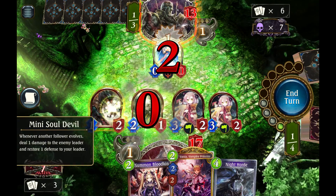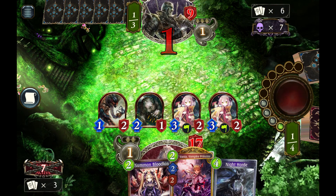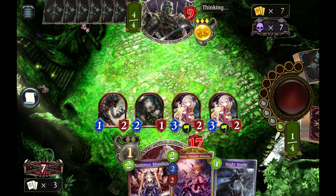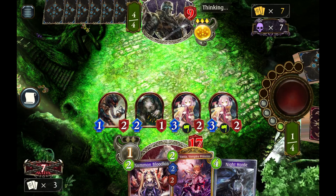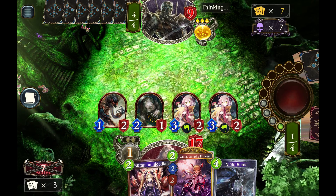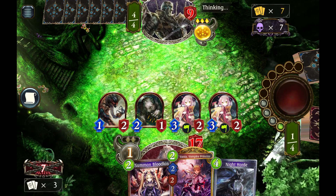That's just kind of how it works. Putting out these two little Soul Devils right now because now it'll be his turn to evolve, and if he does, we're going to punish him with two drains. And if he doesn't evolve, well, he's going to have to find another way to clear the board because we have lethal here without even evolving anything. Let's see what he does.